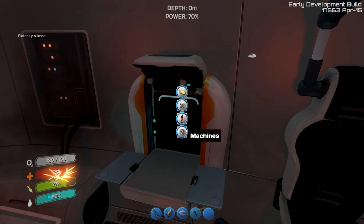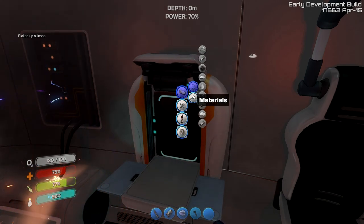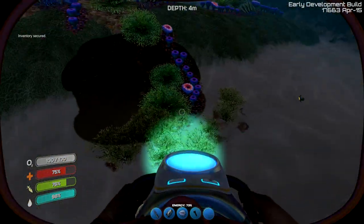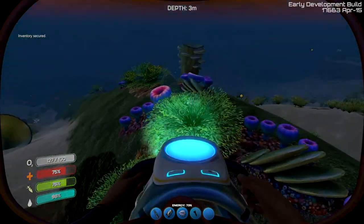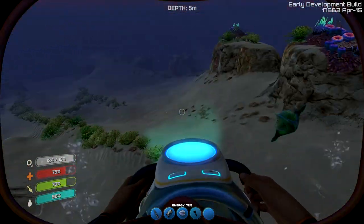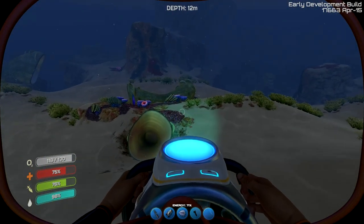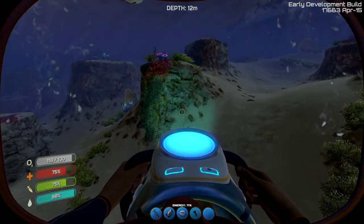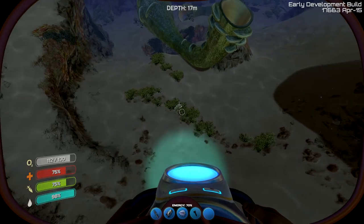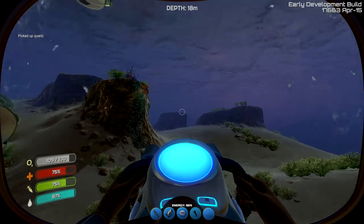The next thing up that we needed to make, aside from our stasis rifle, we needed to make ourselves a computer chip, which is right there. We needed quartz for it. Of course we did - why wouldn't we? Because I just spent all my quartz. So let's go out and find another little clump of quartz. What I've noticed is that we've done a really good job at getting rid of everything in this area - we have consumed every single resource here. So there's the quartz we needed - let's head on back.